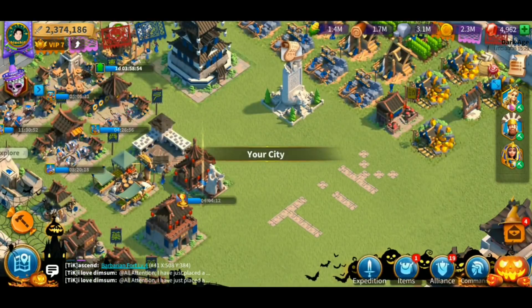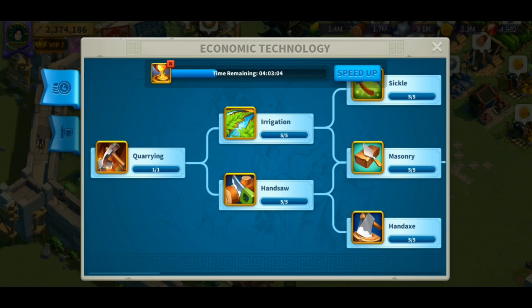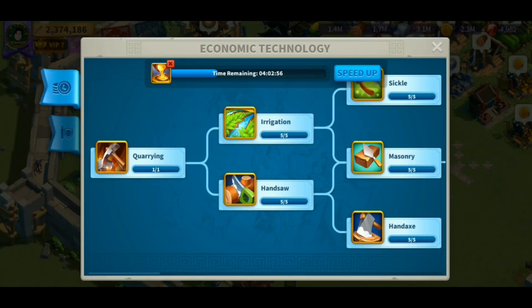In the early stage of the game, do a lot of scouting and collect villager gifts because you'll receive a lot of resources and technology from them — specifically irrigation, handsaw, sickle, masonry, and hand axe technology. Don't waste resources and time researching these technologies yourself early game when you can just receive them fully researched from the villagers. That's a great tip to consider.